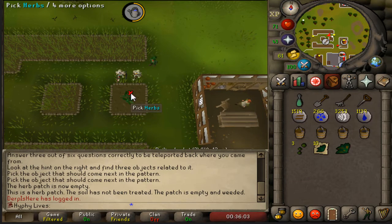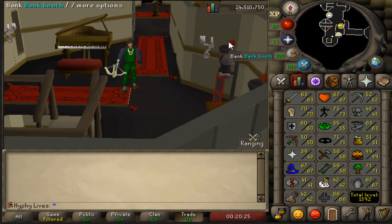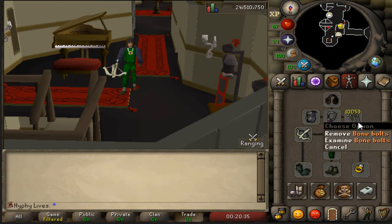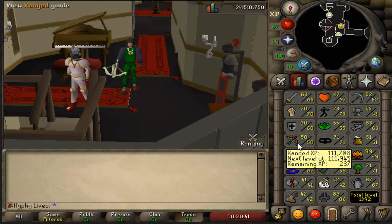So let's jump straight into the content. I've been doing quite a bit of underwater agility recently and I kind of want a little break. So I'm going to work on my range by using 10,000 Bone Bolts over at the Twisted Banshees. Let's see how that works out and see what my range gets to — 50 right now, actually really close to 51.